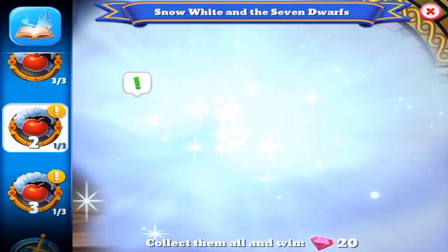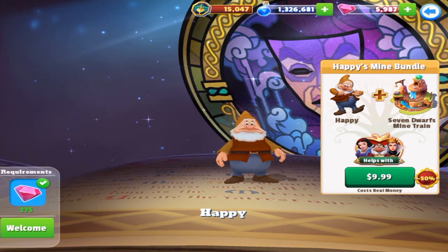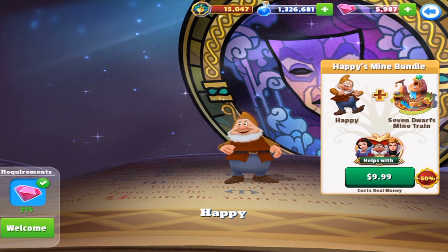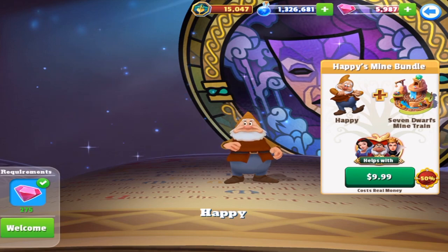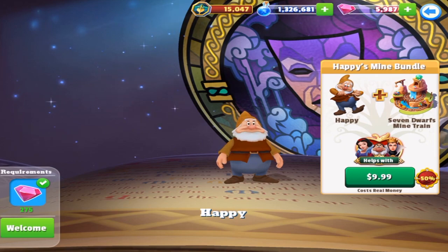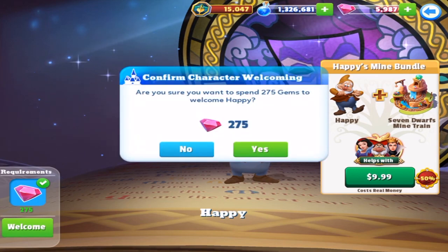It is time to buy Happy! You can see the Happy Mines bundle there for 10 bucks — this is Canadian. But you get Happy, you get the Mine Train, which actually looks pretty neat, which I guess is supposed to be a ride or whatever. It looks pretty damn awesome, so it's actually not too bad for both of those items. But I mean, I don't really need to do it because I got enough gems — 275. I prefer said amounts to the Grumpy thing. You know what? Let's do it.